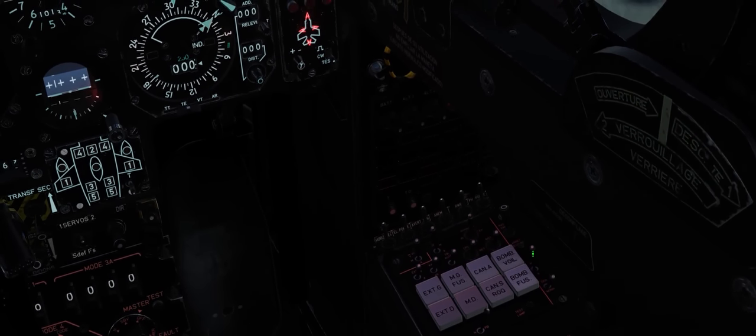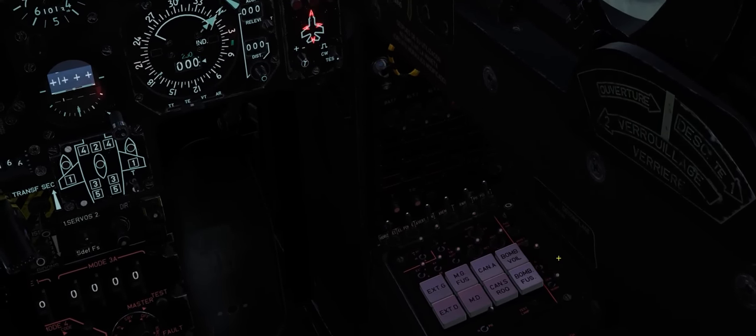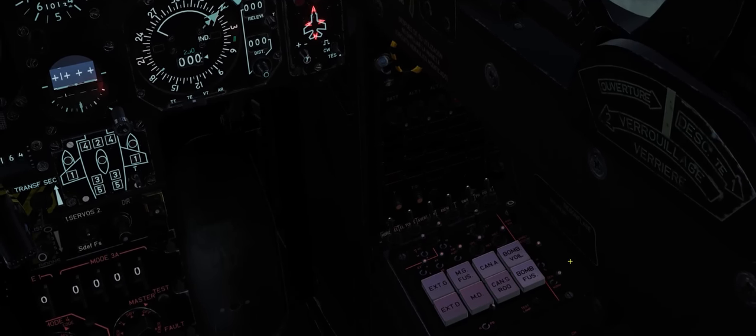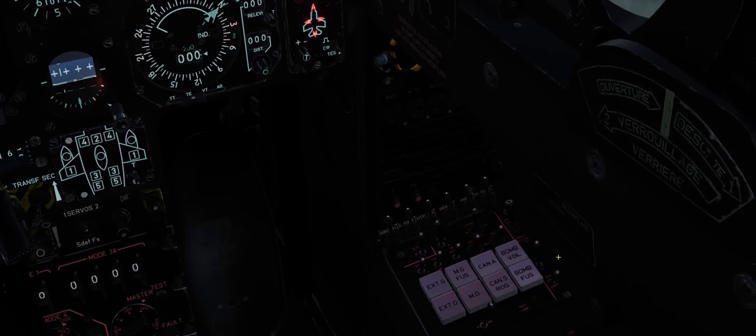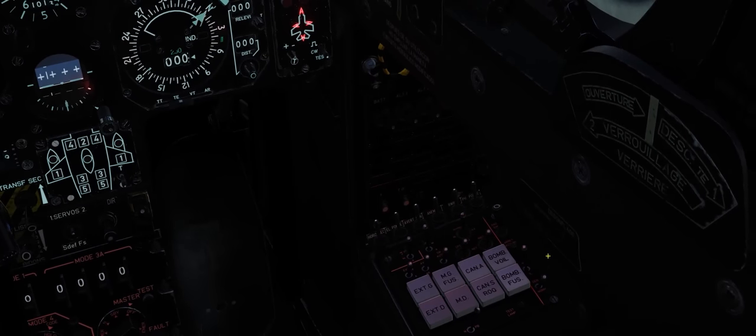Just after that switch is the line control switch — the radar four lines / one line scan switch, as it's labeled in the keybinds and on the cockpit tooltips. This changes from a four-bar to a one-bar scan, increasing or decreasing the scan volume of the radar.